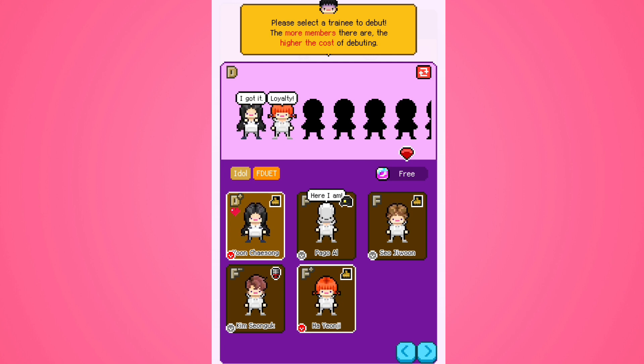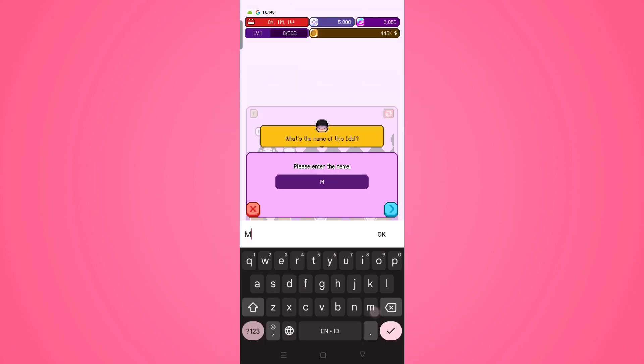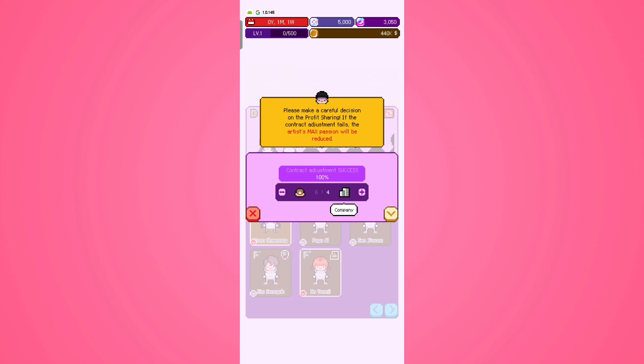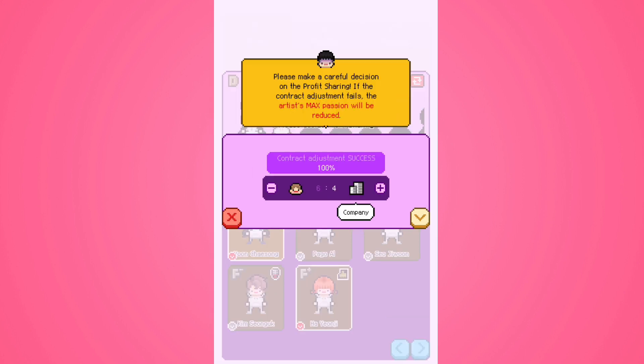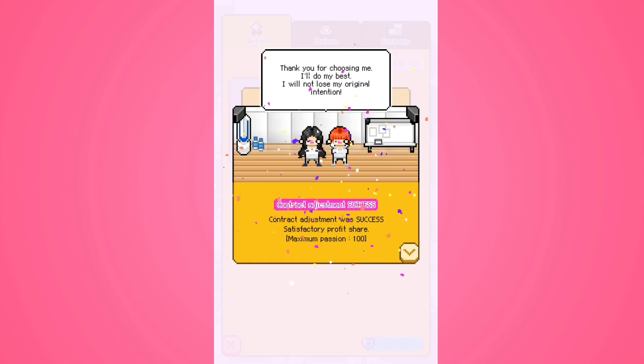I'm making up an artist name — I don't know what the words mean, so if it turns out to be a bad word, I'm sorry. For the profit sharing contract, I'm going with a 6-by-4 split because it makes the artist's maximum passion 100, so they'll be happy. Contract adjustment was a success — satisfactory profit share, maximum passion 100.